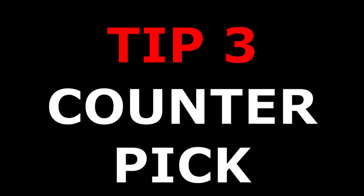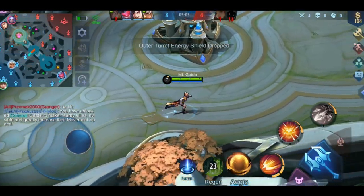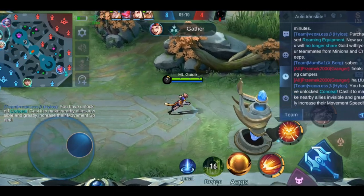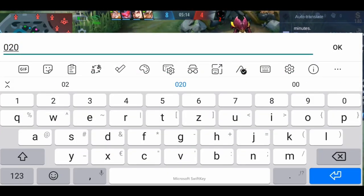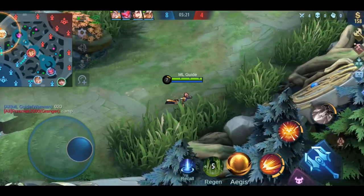Tip number 3: Counter picks. Try to learn the counters for each hero, or at least for the meta heroes right now. For example, Esmeralda counters any hero who gains a lot of shield, Barats can counter Paquito, etc. With a good hero pool you can easily counter the enemy's threats, which ultimately increases your chances of winning. You can also use items to counter enemy heroes — like Athena's Shield against burst mages and anti-heal items against regen heroes.